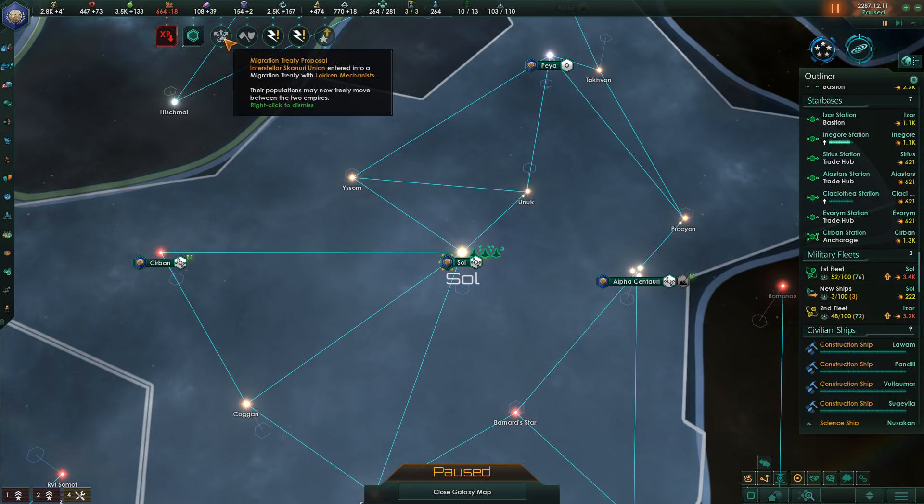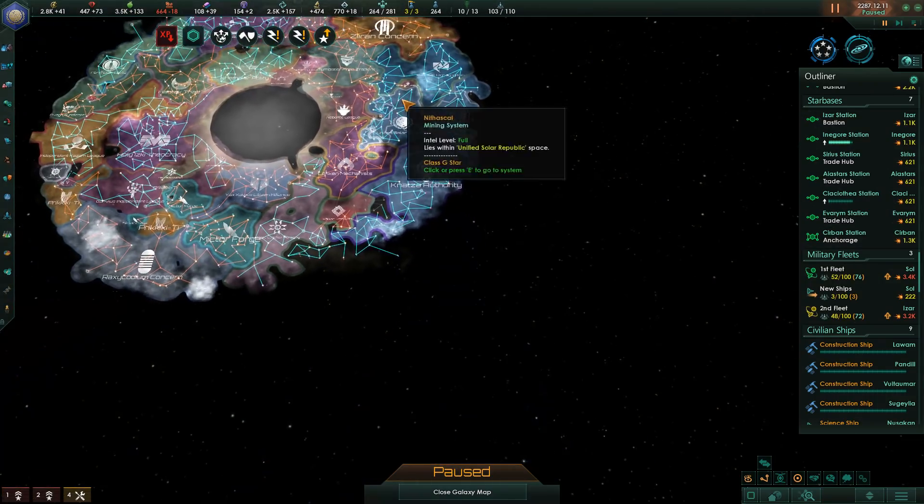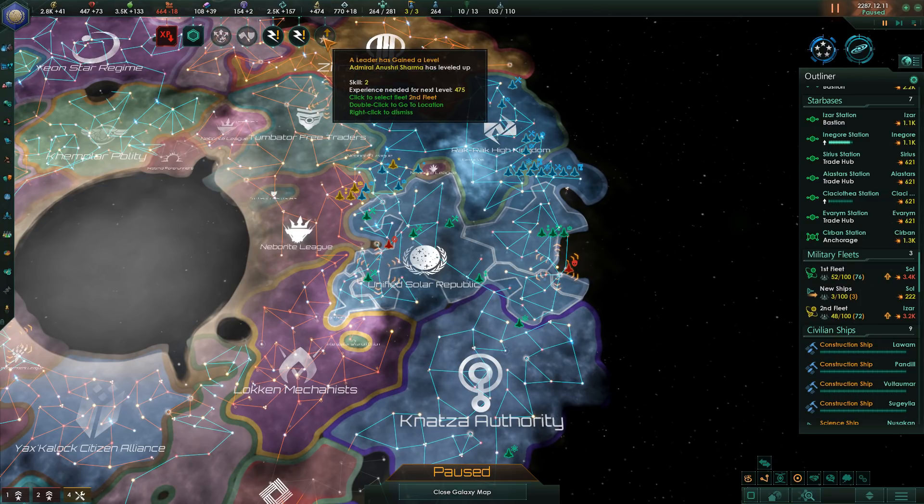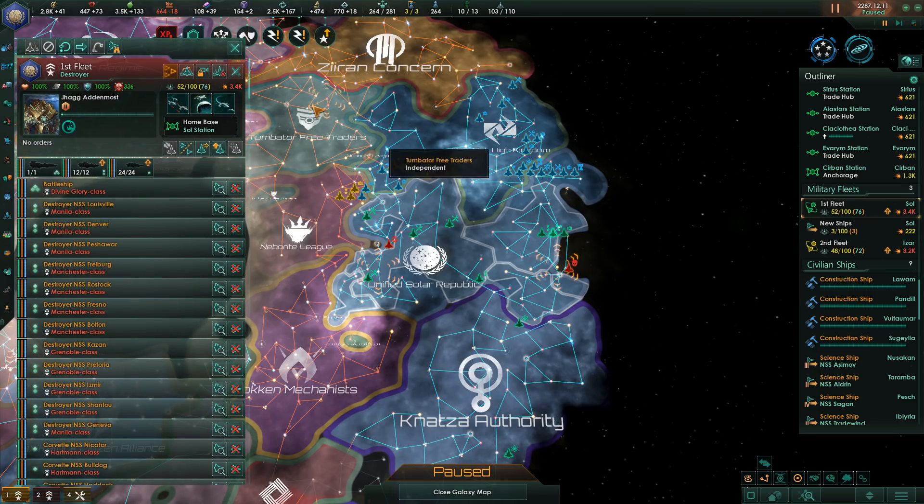We also have a migration treaty that was proposed — that's less relevant. The Rock Rock High Kingdom has declared the Neverite League their rival, and it looks like that was mutually done. Admiral Anushri Sharma has also leveled up, which is quite nice.